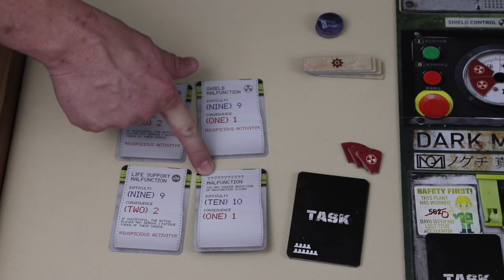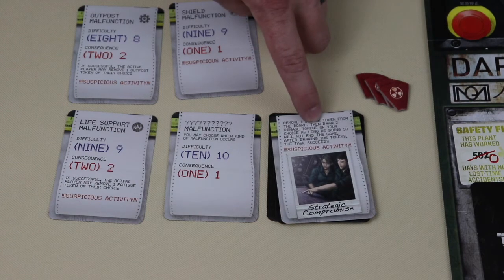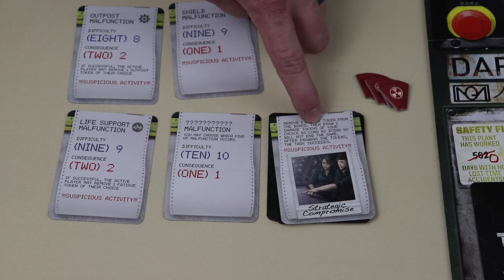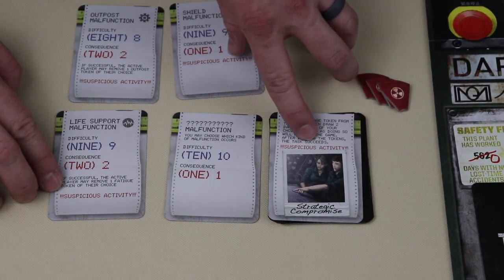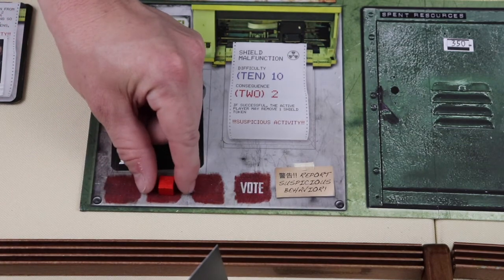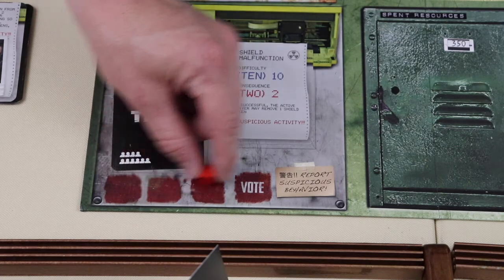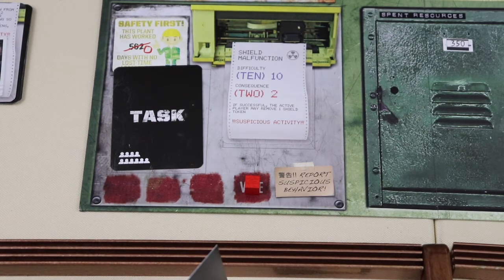The final type of malfunction — the card showing question marks — lets the player choose which area of the ship they would like to be damaged. They have to make the choice before players decide whether they are in or out, and before they roll their dice. The other type of task card are complications. These cards allow the players to make a choice between two different outcomes. Each complication card is different; the card explains what choice the player has to make. Both malfunctions and complications can have the potential for suspicious activity. If the task card says suspicious activity, the red cube is moved up one space on the suspicion track.